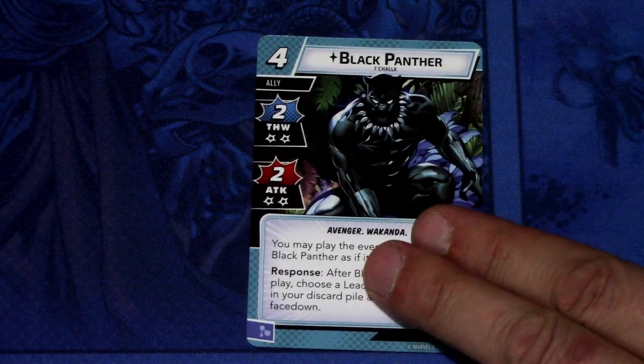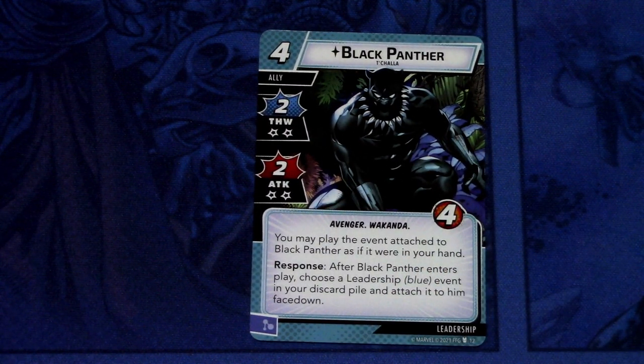Next up, we'll start looking through the leadership cards that come with the prebuilt deck. First off, we have Black Panther — T'Challa. Black Panther is a 4 cost ally with 2 thwart and 2 attack, with 2 consequential damage when using those. Avenger, Wakanda, 4 health. You may play the event attached to Black Panther as if it were in your hand. Response after Black Panther enters play: choose a leadership blue event in your discard pile and attach it face down. It can be committed as a mental resource. So instead of just attacking or thwarting, he'll fetch a leadership event which you can play anytime.